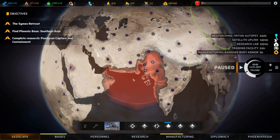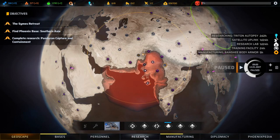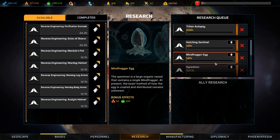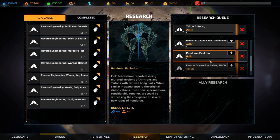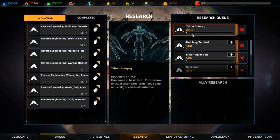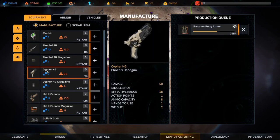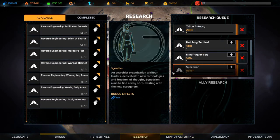Welcome back to Phoenix Point. We're heading over to the Syams Retreat mission soon, but first I want to check on our research. I'd very much like to do the Pandorian capture and containment reasonably soon. I'll leave it as it is because we need to do these autopsies anyway - some of them give us stuff we can build. Right now we cannot make shotguns. I want a shotgun to blow Pandorans' faces off, and I think we'll get that from one of these autopsies.